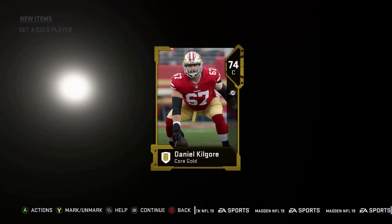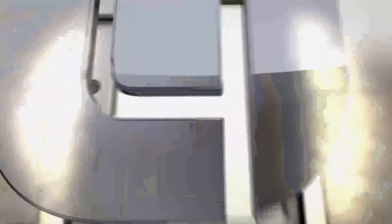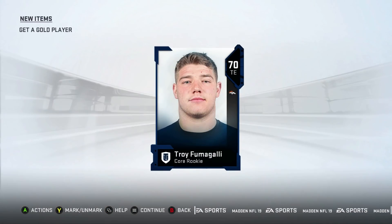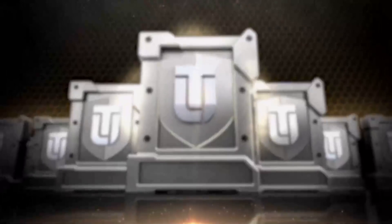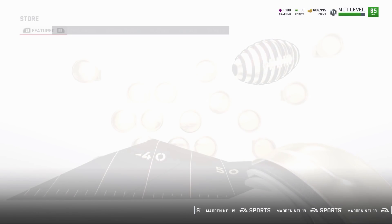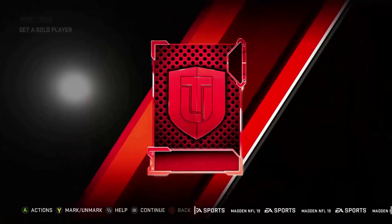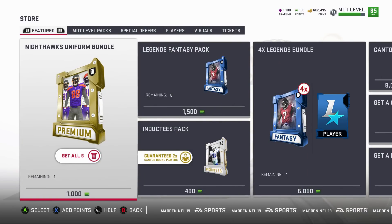Let's see what those guys are worth. Daniel Kilgore. Last one right here boys, last one. Anyone in the elite? 83 CJ Moses. Alright, that's gonna do it for the video guys, make sure you hit that sub button, turn the notifications on. I will catch you guys later, peace out.